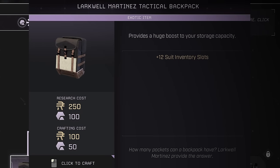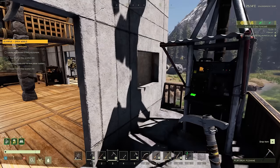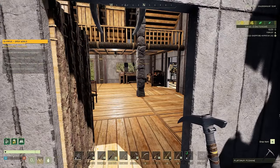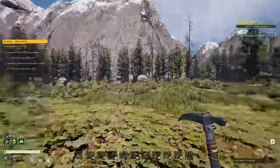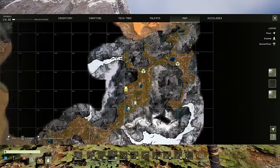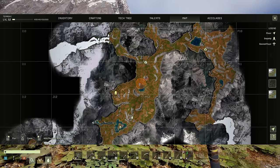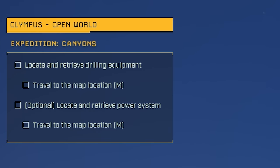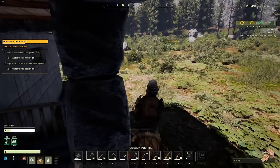I just took this mission — it said something like 'blaze the trail' or 'find the canyon,' similar to the last mission. Looking at the mission objectives: locate and retrieve drilling equipment, and optionally the power system as well. There are some icons on the map around the desert area that I think we need to go pick up.